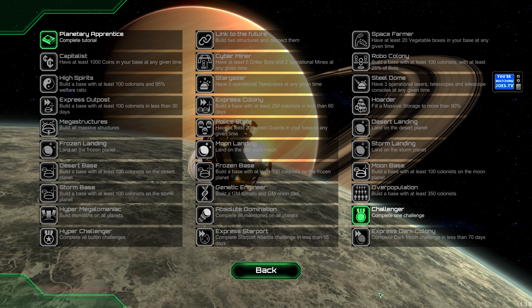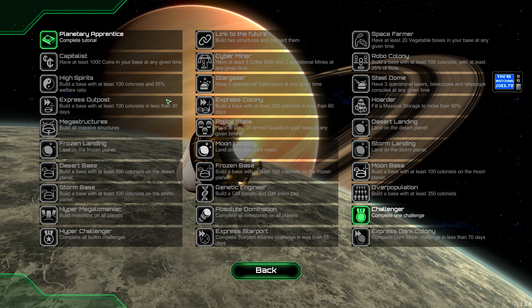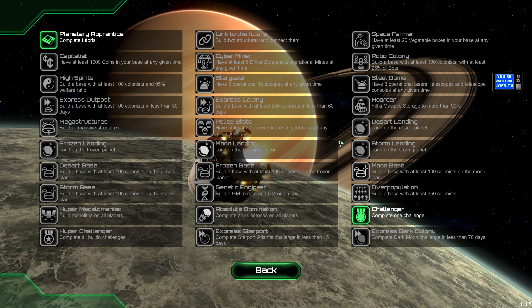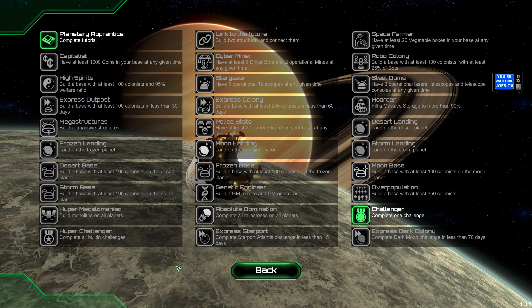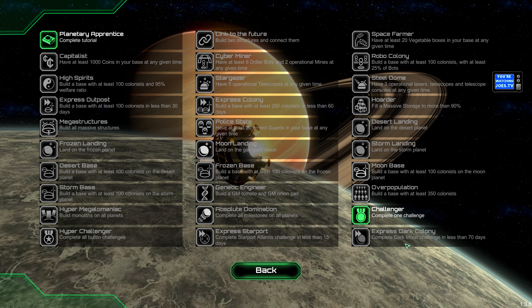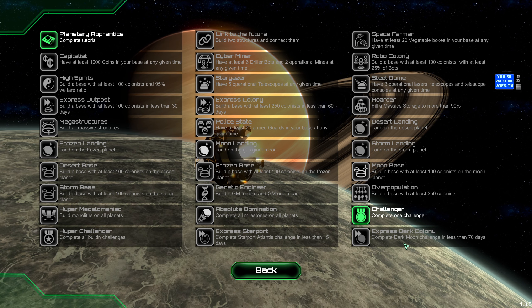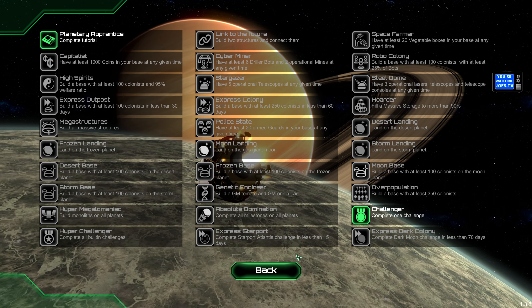I'm having fun here, trying to get my final achievement. It's not showing it, but I actually have all of these achievements — there's a little glitch with speaking to Steam at the moment. But the achievement I'm going for is the Dark Moon Challenge: complete the Dark Colony Express to complete the Dark Moon Challenge in less than 70 days.